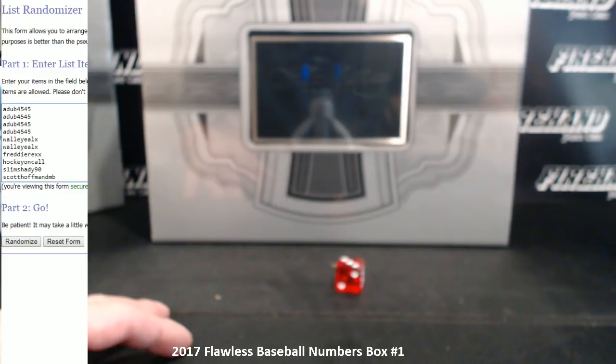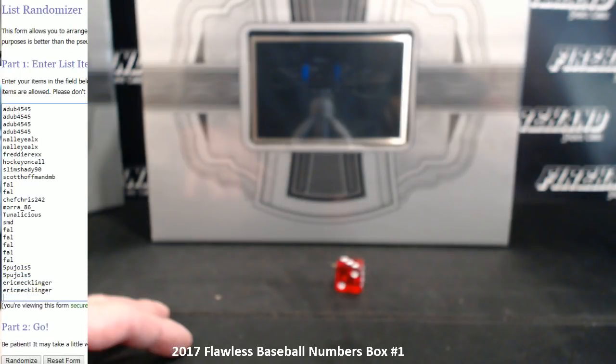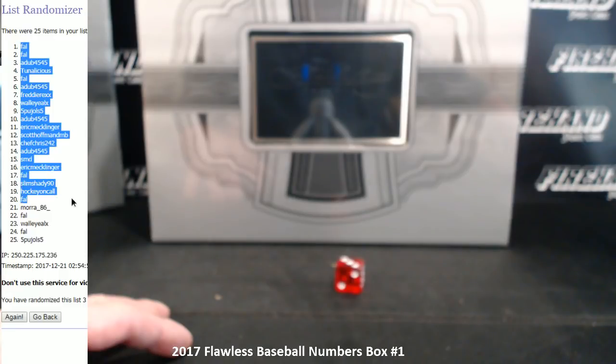That's for box two. Box one is right here. Adub 45-45 at the top, Eric Mechlinger on the bottom. Good luck — three times. One. Two. And last one — cross your fingers, hold your fingers. Three. FAL in the one spot. Five pool holds five. Number 25.